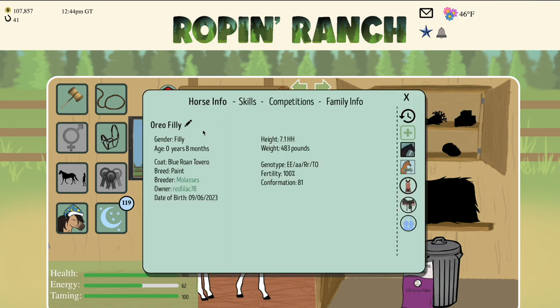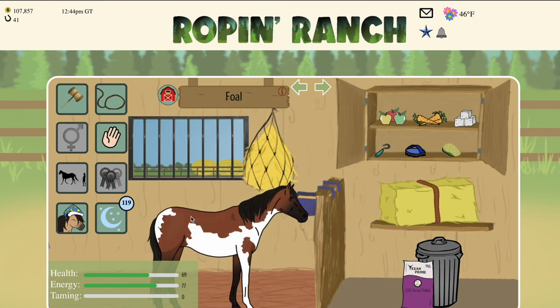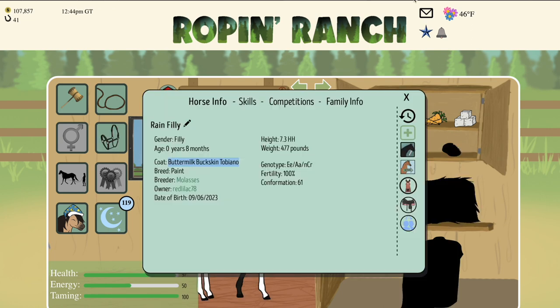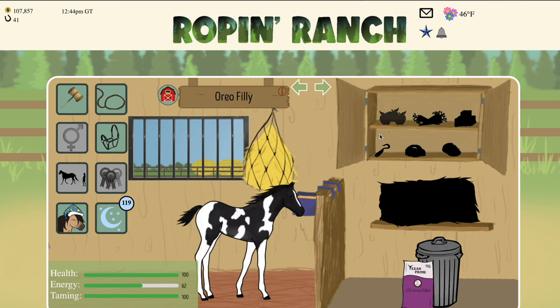Now what is the difference between all of these? With overo, you'll see that none of the white crosses over the back line, and a majority of the legs are brown. When you switch over to the tobiano you'll notice that the white does now cover the back and the legs are more of a white color. The face will have very little white markings, and when there are markings they'll be like stripes and snips.